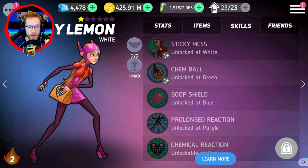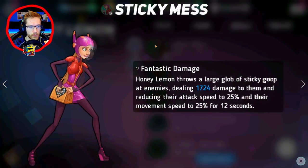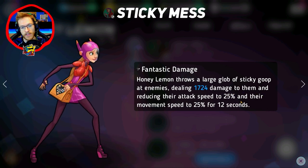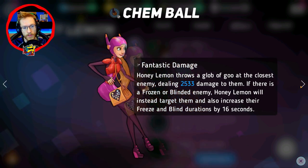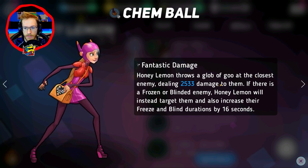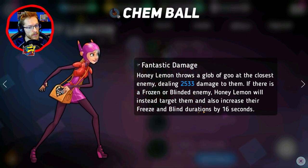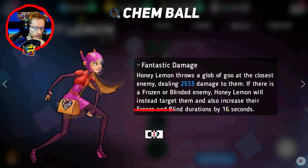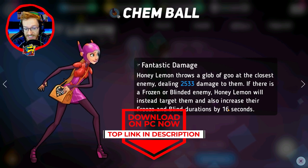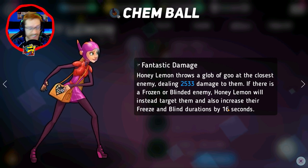I'm going to break down her skills very quickly. She looks pretty cool. We've got the frozen large glob of sticky gloop dealing damage — I like the idea of this reducing attack speed. Then we've got more fantastic damage: throws a glob of goo at the closest enemy. If there's a frozen or blinded enemy, Honey Lemon will instead target them and increase their freeze and blind by 16 seconds.